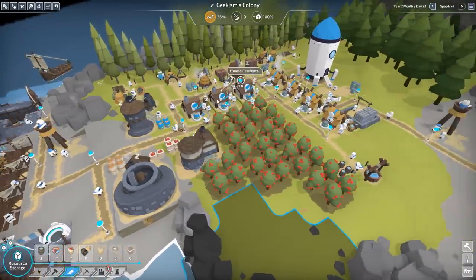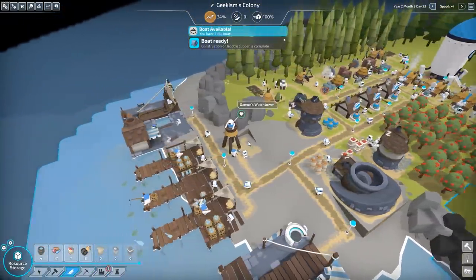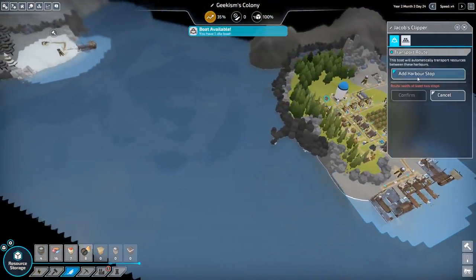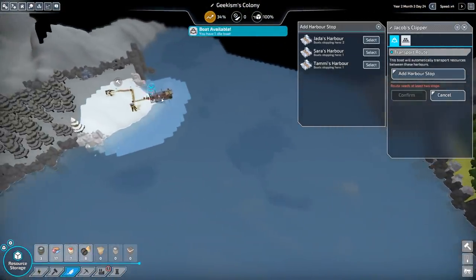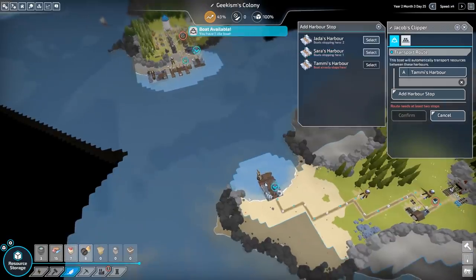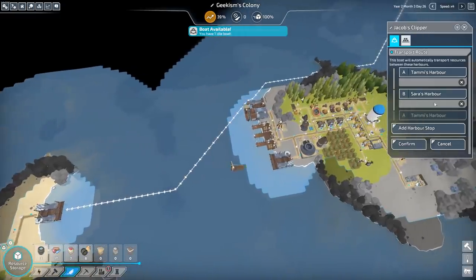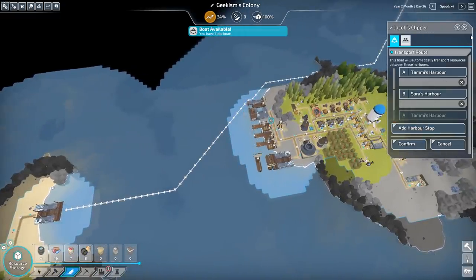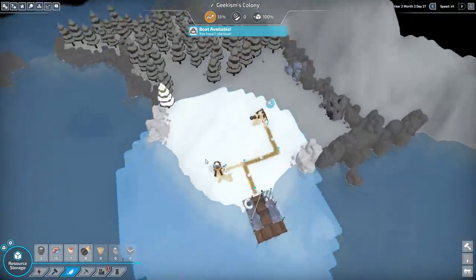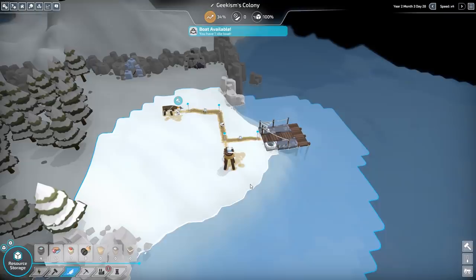I know efficiency is low, but that's because they're all sat there with stuff ready to go — and that's kind of what you want. We have a boat available. Let's create a transport route — harbour stop, add a harbour stop. We can actually make a loop! That's interesting. We'll keep the three separate I think, but it's interesting to know it doesn't have to be just A and B — you can have a C in there as well.